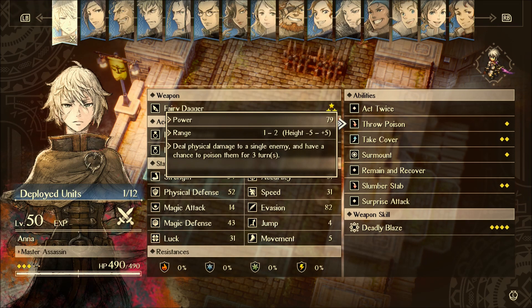Throw Poison is really nice because it's got a little bit of range to it — physical damage to a single enemy and has a chance to poison for three turns. Poison is great and she can actually use this on two separate characters during her turn. As long as they're close enough, you can throw poison on two different enemies and just let the poison tick away.